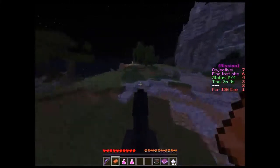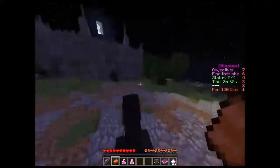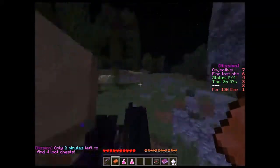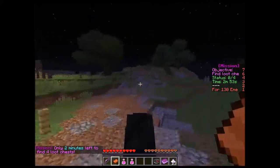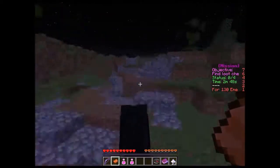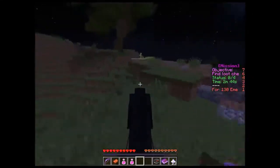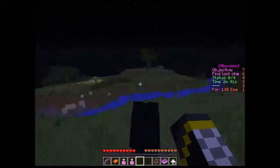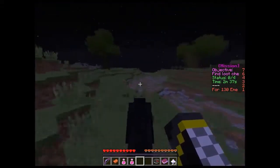That's nine stacks of emerald blocks. All you need to do is get a smeltery and get like a whole bunch of villagers. It's actually more efficient just to do an ender quarry.